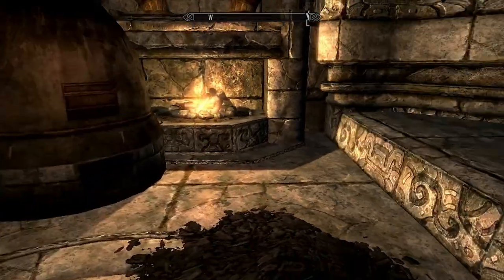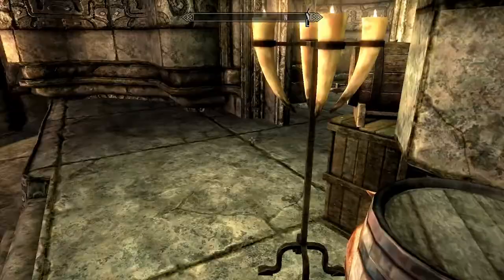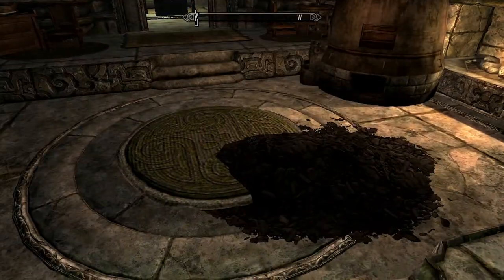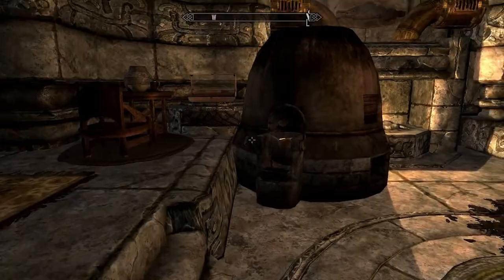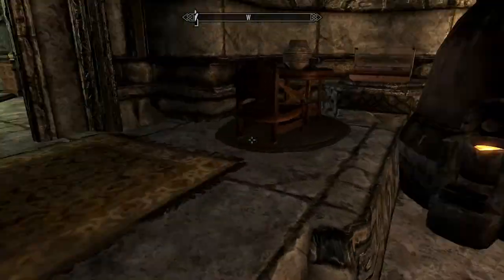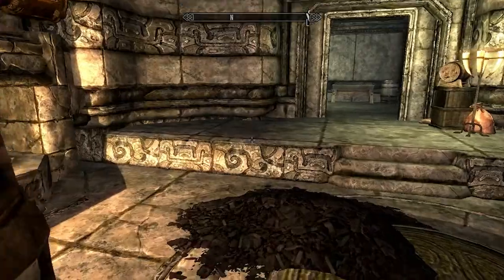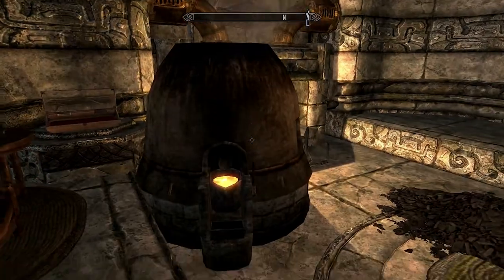You can do that for objects that you placed, and when you do it on objects that you placed, it'll usually delete right away. But if it's something that was there originally, you have to reload to have it show up. This is a smelter, and yes, I know it's really weird to have a smelter in your living room, but I have 100 points in blacksmith.